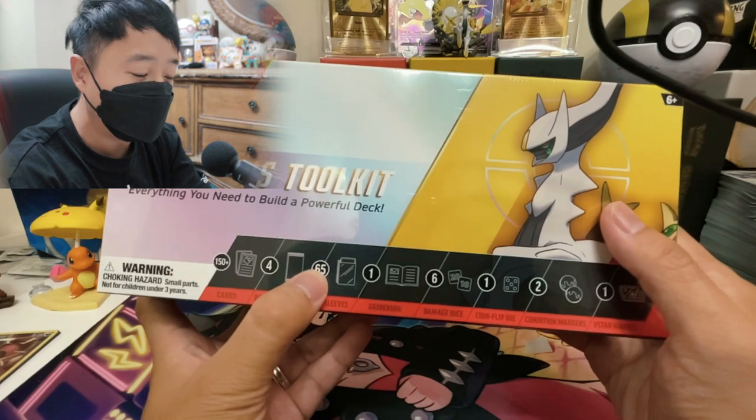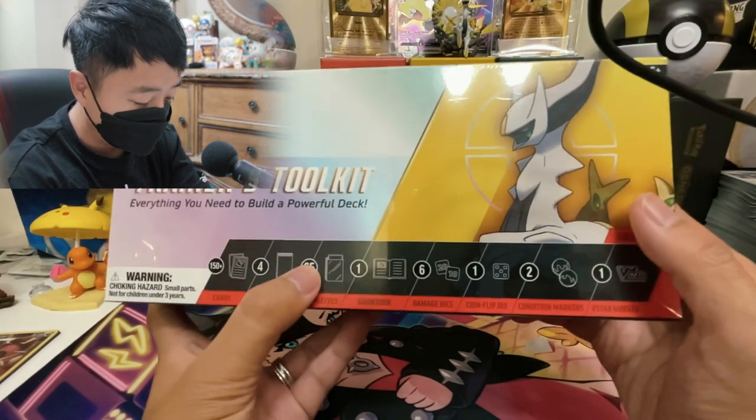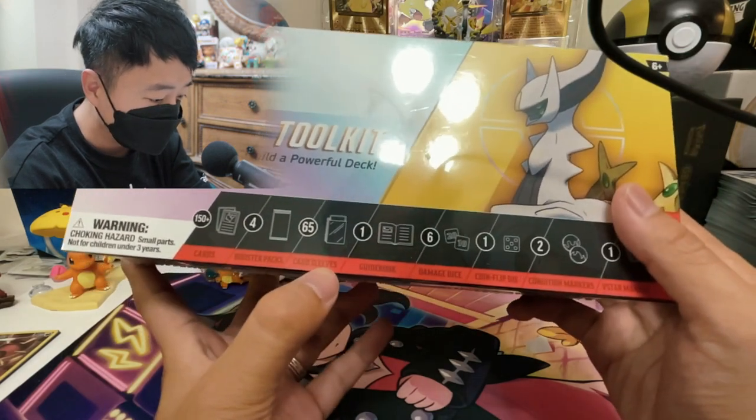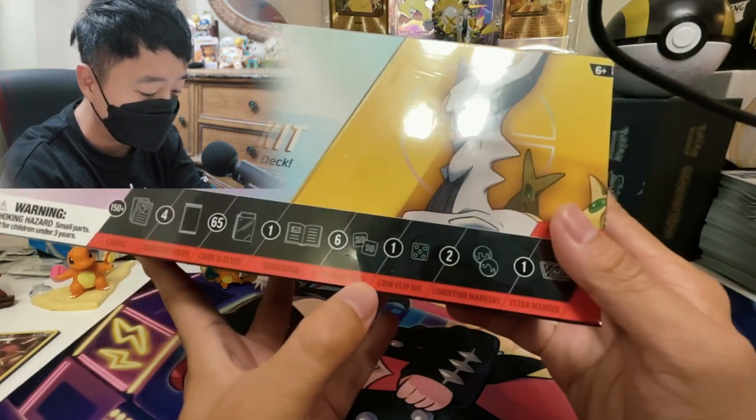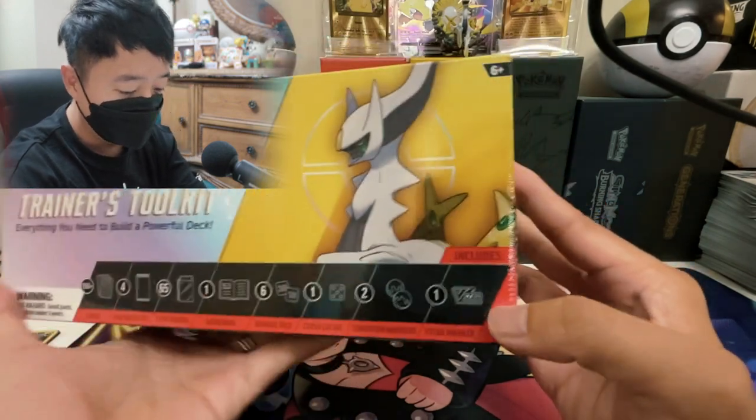On my guess, it might have one or two packs of Silver Tempest or Lost Origin. And it comes with card sleeves, a guidebook, damage dice, the coin, and also the V-Star marker.